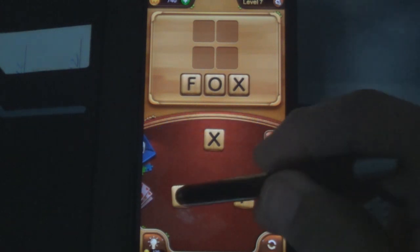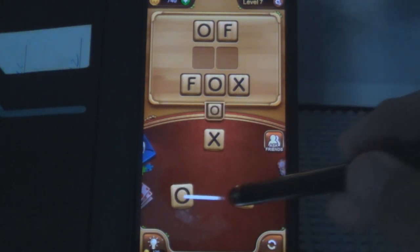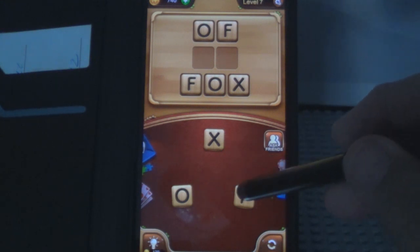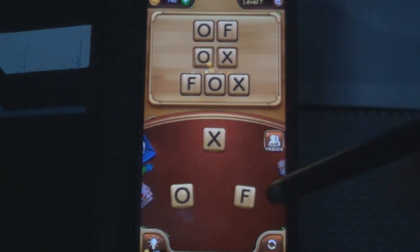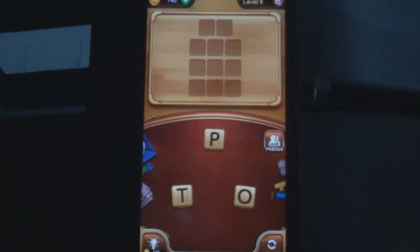Two twos and a three again. Let's see — F-O-X, there's the three-letter one. One of the twos — F-X, no. O-X — OX, there we go! Clear that level.